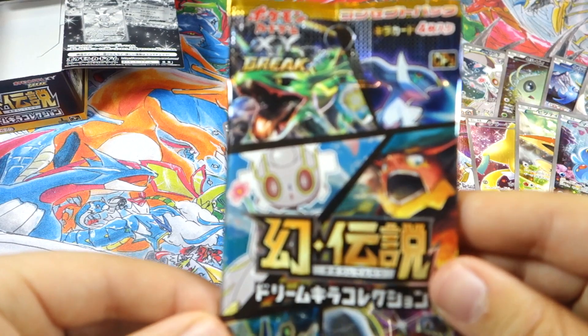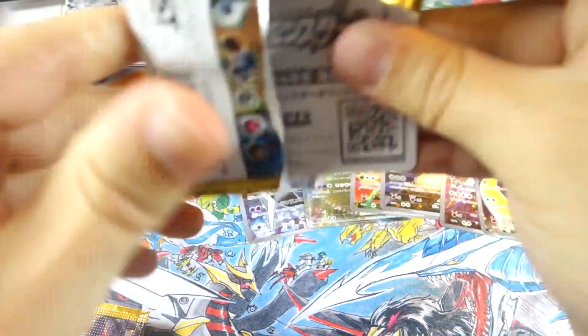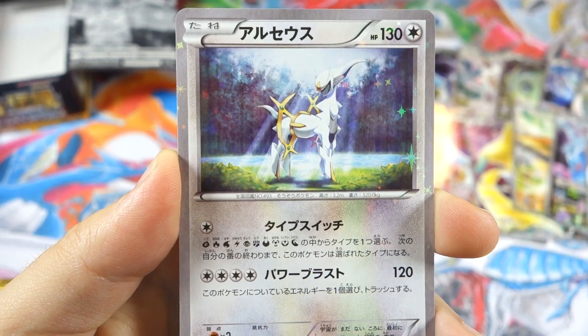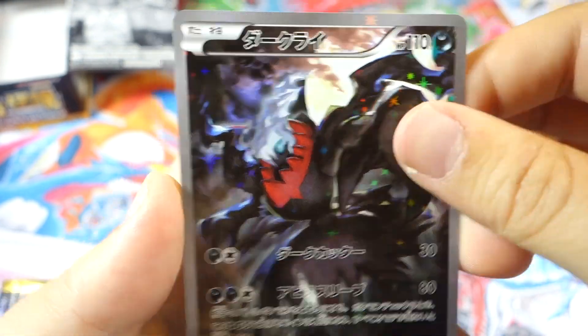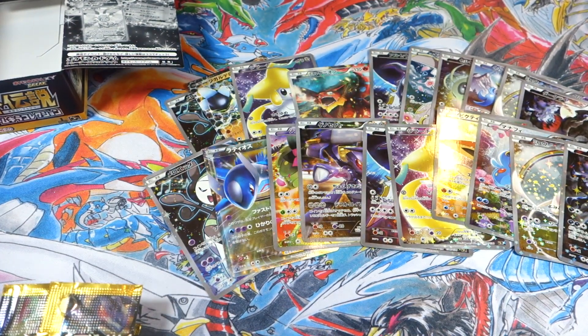Last pack — let's see if we can end off with an EX, because we still need Rayquaza and Hoopa. We got Yveltal, Suicune, Arceus, and a Darkrai full art duplicate — but that's okay. We do have a second box of this set coming on the channel. Hopefully we can pull the EXes we're missing and complete the set. Hope you guys enjoyed the video — definitely follow me on Twitter for updates, and if you'd ever like to send mail, I have my P.O. box in the description below. Love you guys, Jordan out.